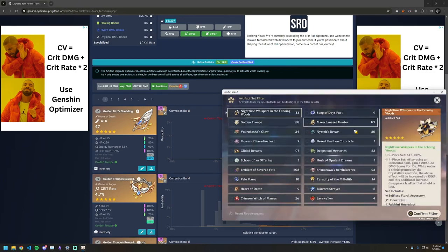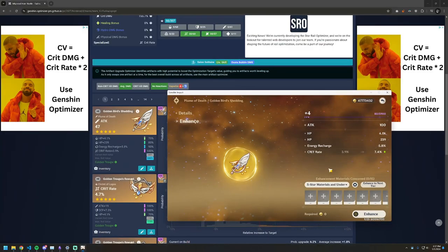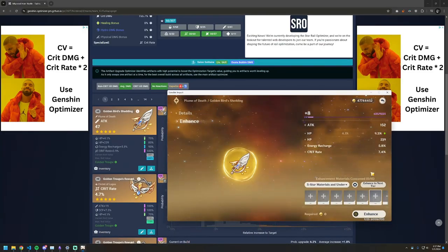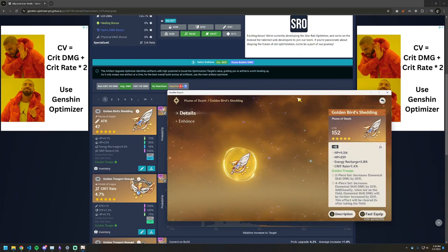Now let's find this artifact — and found it. I'm gonna level this up. I hope this artifact won't disappoint me. Good, looking great. At this point I want to see if this artifact is worth investing into. Let me grab a screenshot of this.